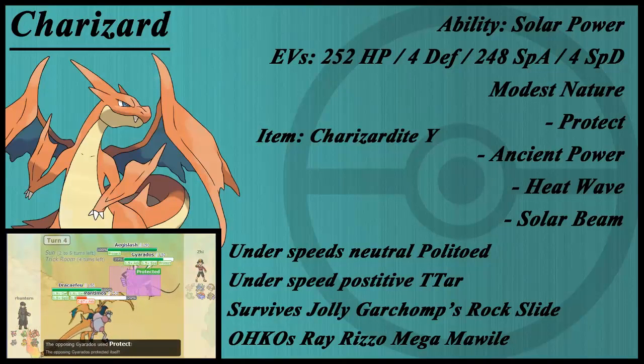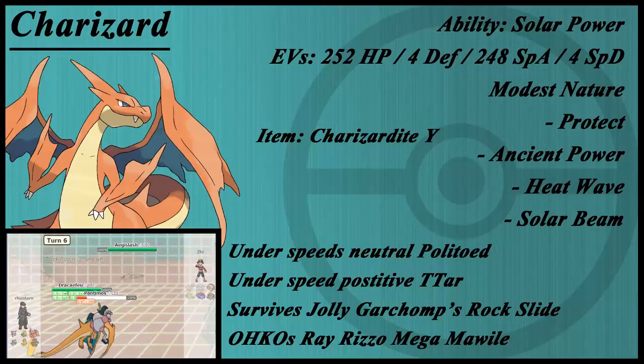I was recalculating this spread for this video — so everything you see in the battles, use that spread. However, I realized it's not a really good spread. 36 Speed EVs don't really outspeed anything important. Thinking about it, I looked at various spreads and speed tiers, and found that if you don't give it any speed at all — or even a negative speed nature — look at those two first notes: it underspeeds neutral Politoed, and it underspeeds positive-natured Tyranitar.